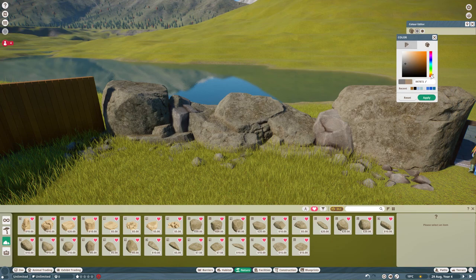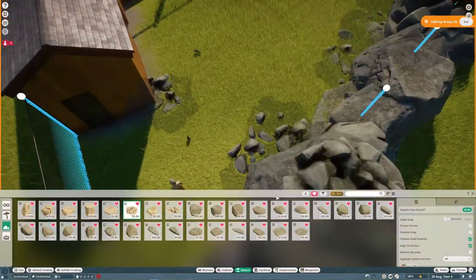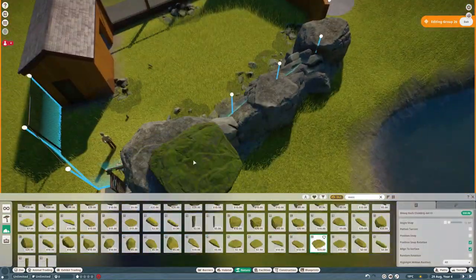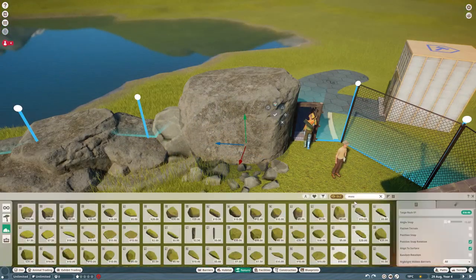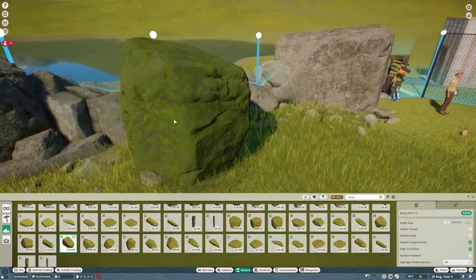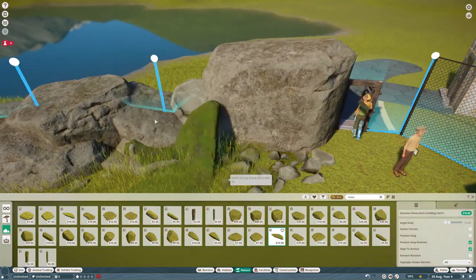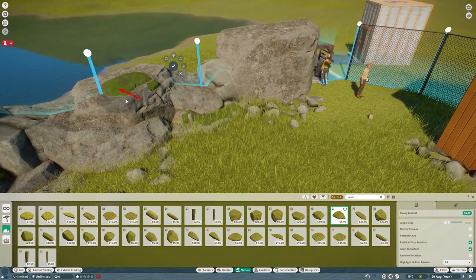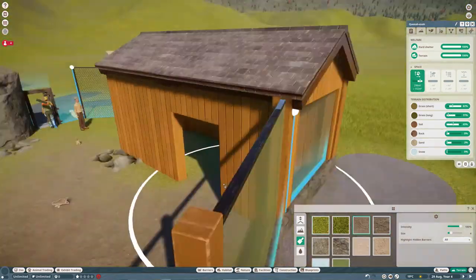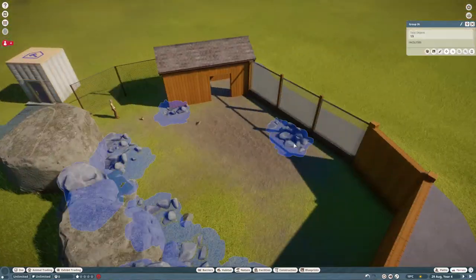Honestly, with the prairie dogs I know the Zoopedia says they mostly live in desert and grasslands, which is true because their range kind of ends at like Saskatchewan. I still wanted to do taiga - it's probably my favorite terrain in the game even though it's not really the most practical for these animals. I decided to go with that theme anyway because I'm probably going to do most of the North American animals in that theme and I'd like them to be at least somewhat cohesive. I really love the Rocky Mountains and all that, so I kind of had to go with it.